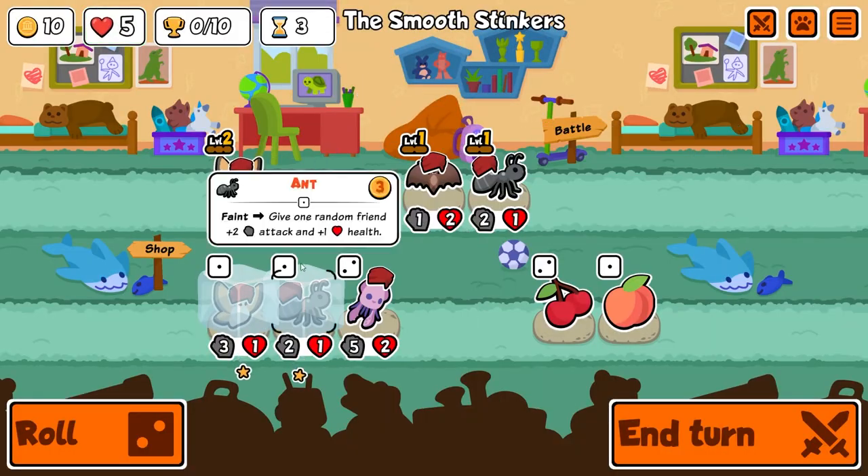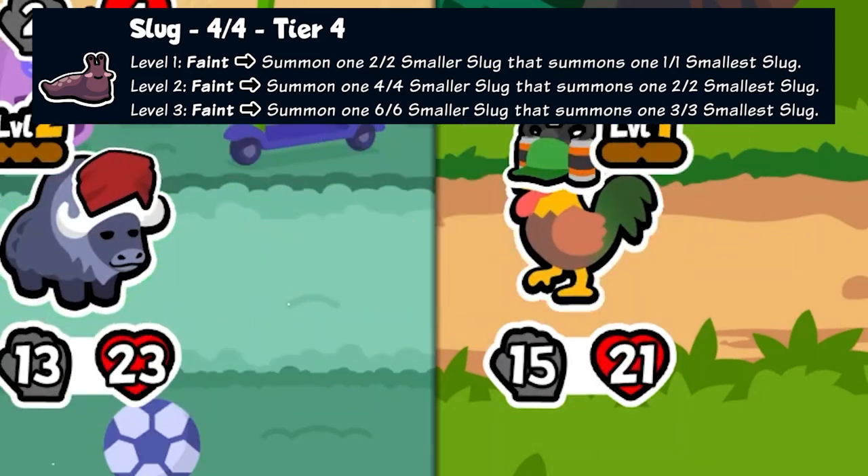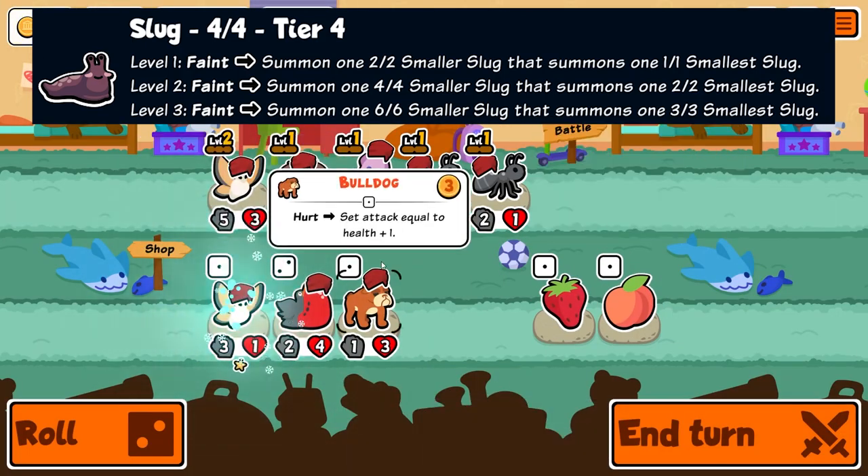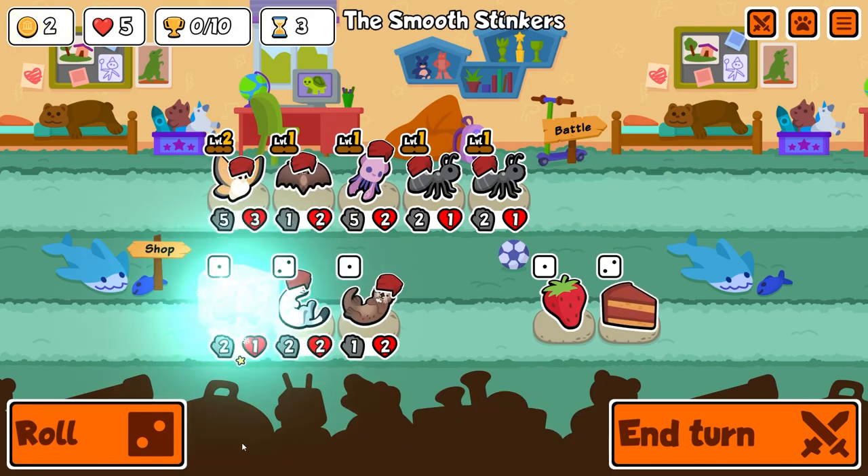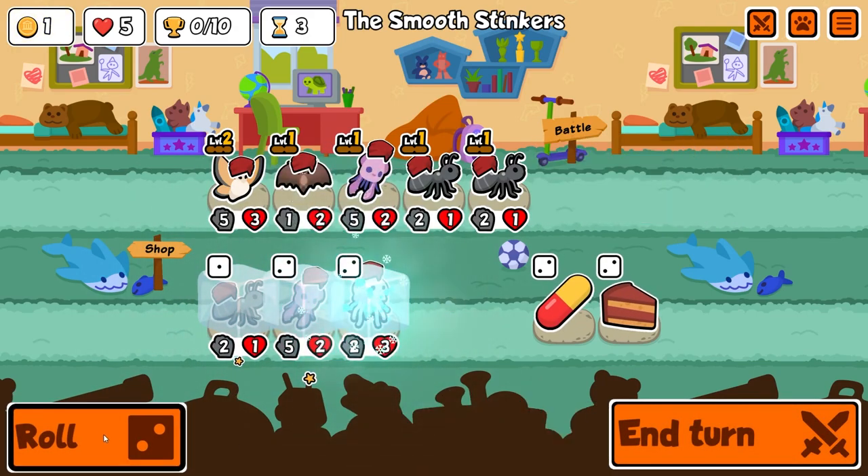As for the slug, on faint it will summon a smaller slug that summons its own smallest slug. This makes it pretty versatile — you can put it on summon teams or use it to get extra snipes with the vulture and grizzly bear. Anyways, here's the video.